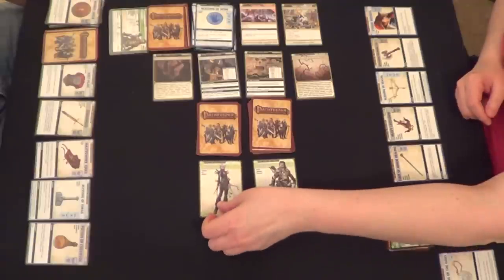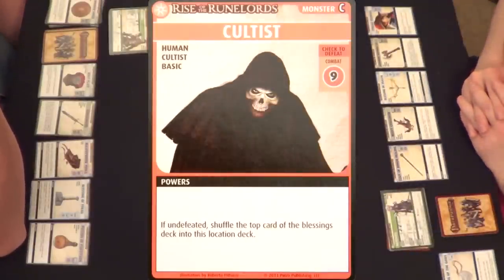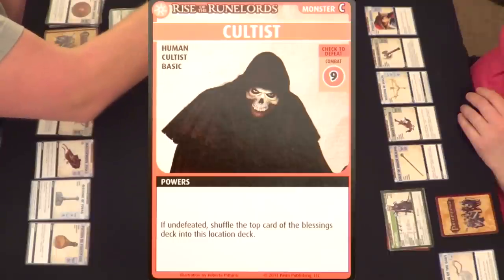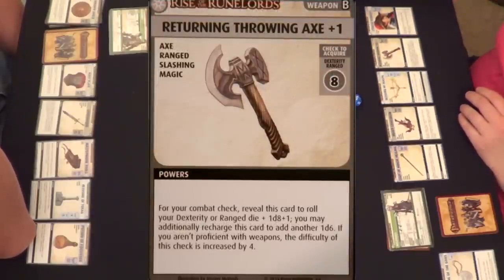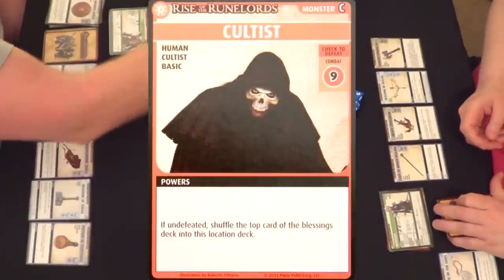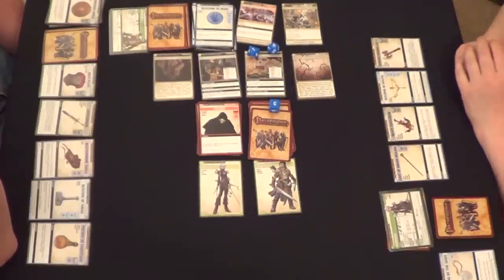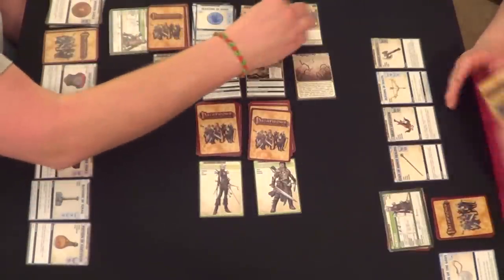I'm better on my own, so I guess I'll go here and beat some stuff up. Occultus — a combat 9. If undefeated, shuffle the top card of the Blessing deck into this location deck. We ain't going to have to worry about that though. Which one are you going to use — your Return Throwing Axe or your Heavy Crossbow? I'll use my Return Throwing Axe. That's a D8 plus one, and I may recharge this card to add another D6. I can recharge this guy — that's a good idea. 8, 9, 11, 12 — you have beat up the Cultist! Goodbye, Cultist!